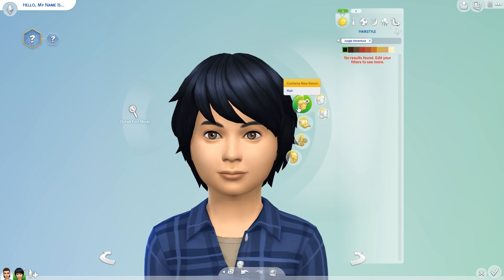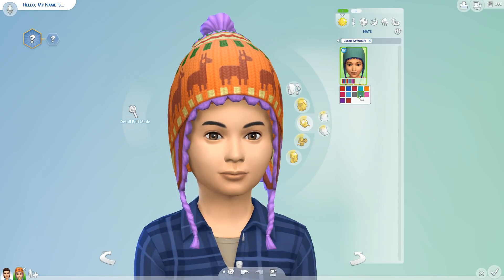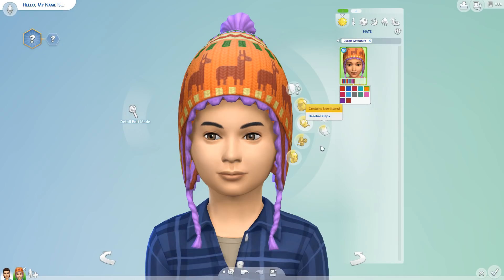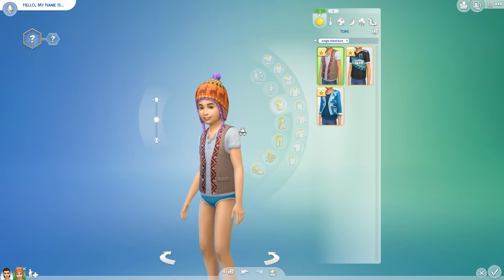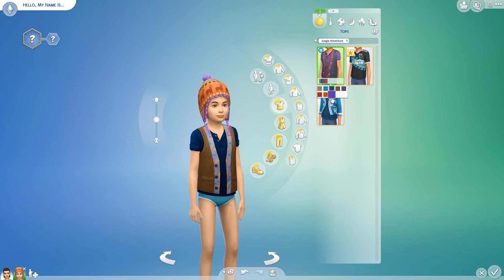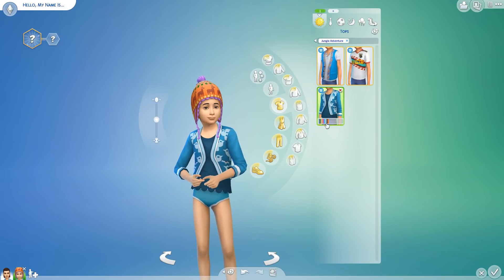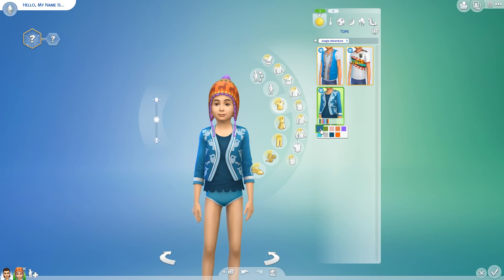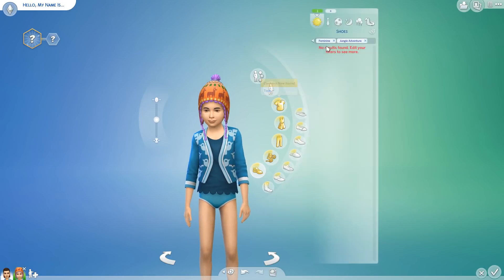Moving on to the children — no new Jungle Adventure hair. We do get a new hat, a llama beanie. I guess if it gets cold in Selvadorada, though I don't think it would because it looks like a summer place. We appear to have some new vests and a few new tops — I like the one with the bright patterns. We also have another soccer jersey and a cute cardigan with a scalloped top showing bold graphic patterns of birds. Very cute. No new full body, pants, accessories, or shoes for children.